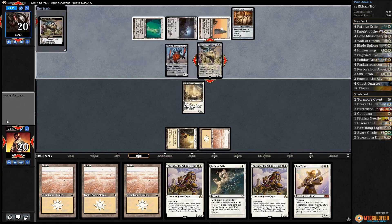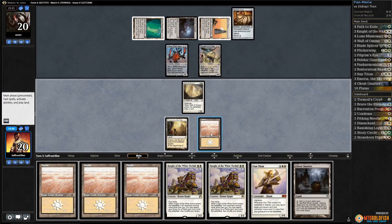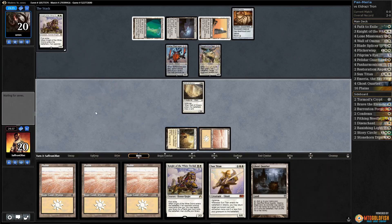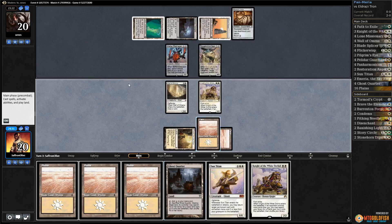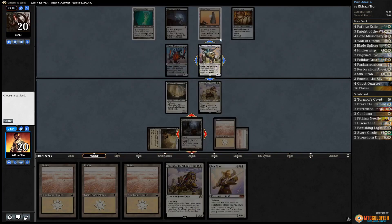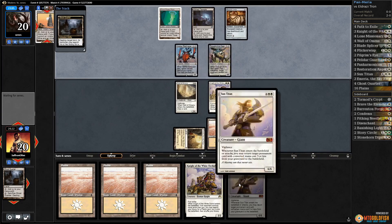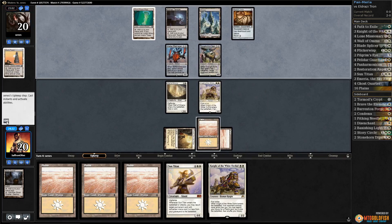Mortron, and there's the Thought-Knot Seer. I would guess they take Path, but Sun Titan is good long game. Path into Thought-Knot is pretty good for us — yep, takes the path and passes. We get a free land, Knight of the White Orchid, and play a Ghost Quarter. I think we're just going to have to kill a Tron piece. Let's kill the Tower — we kind of get this back because we should get to Knight again next turn, so we get a free Ghost Quarter here.